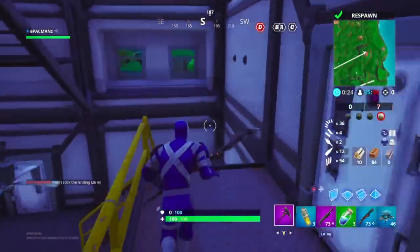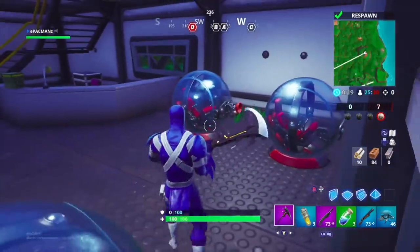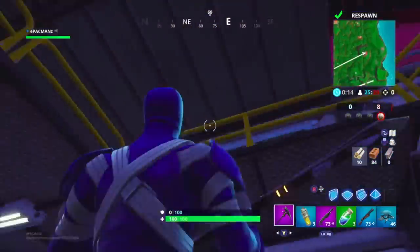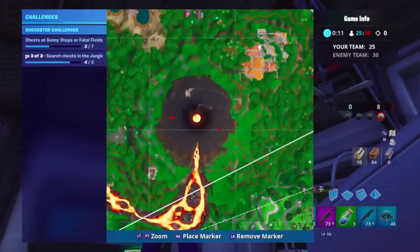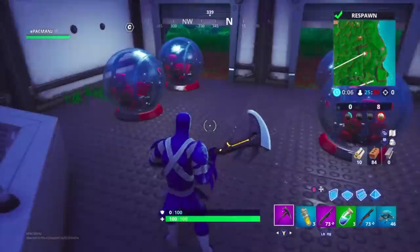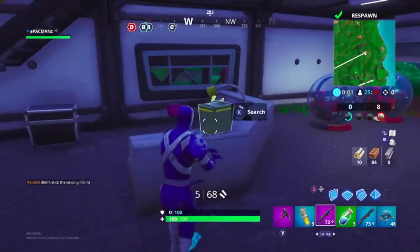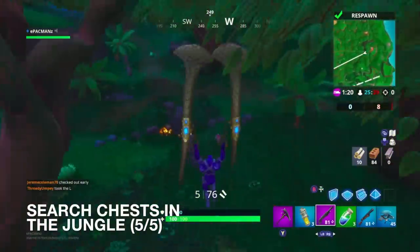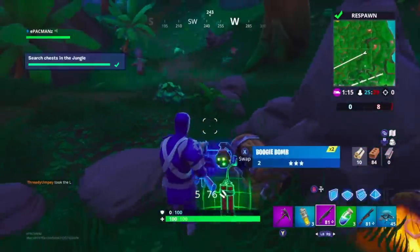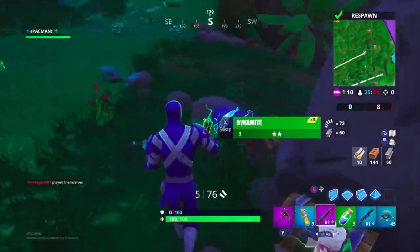If you're interested in finding the hamster ball vehicles — officially called the Baller — they're at research lab locations. For example, there's one right by Sunny Steps where I am right now, and there are actually three or four near me. And right outside the research lab there are two chests; I'd already finished my search chest challenge but I could have gotten two more right there.